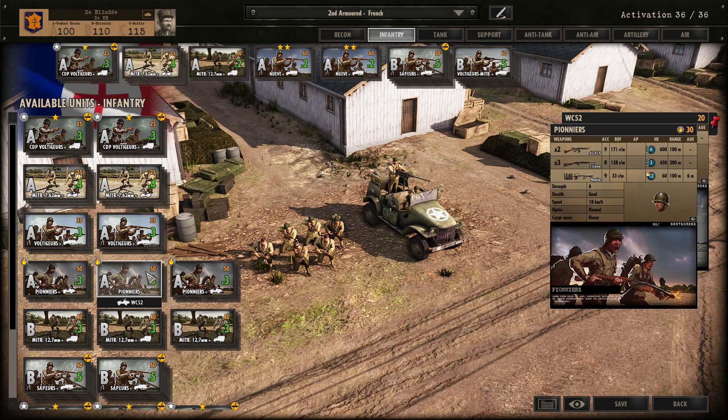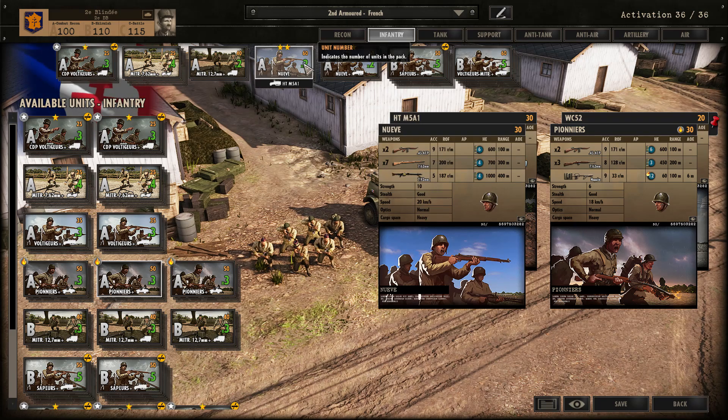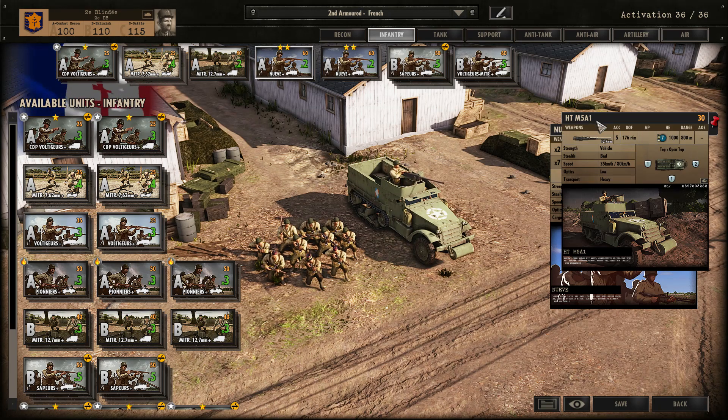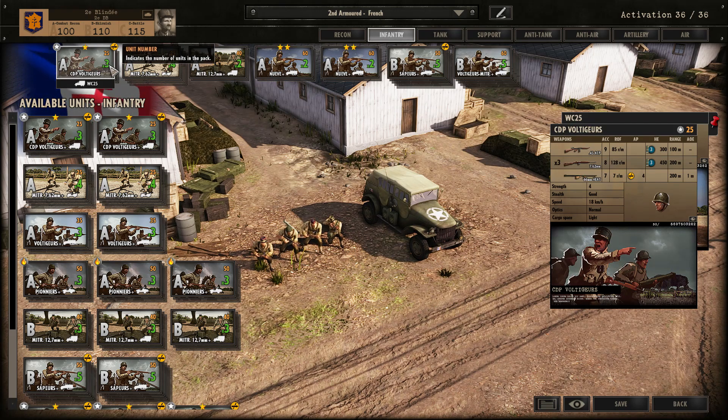Pioneers are a possible choice if you like house-to-house napalm fighting and running through forests with flames everywhere — sounds fun but less practical. What I use are the two Nerva squads, which are the two-star Spanish squads with the .50 cal half-tracks. These guys are currently two-star Veteran C, they do have the MG34 machine gun, and the .30 cal half-track makes them a very good squad. Buff them up to three stars alongside a CDP Voltigas squad and you're in for a winner.